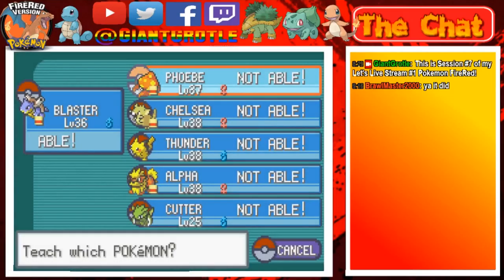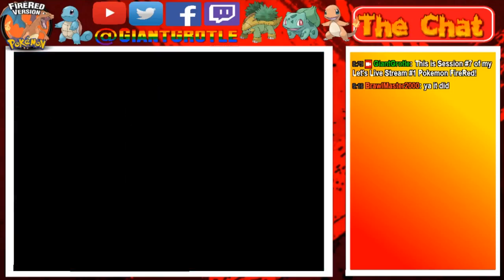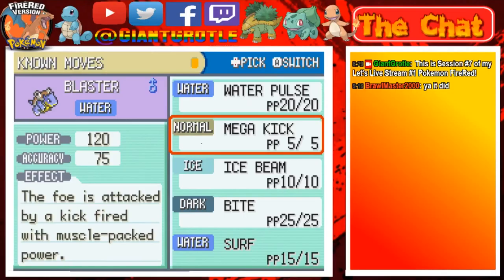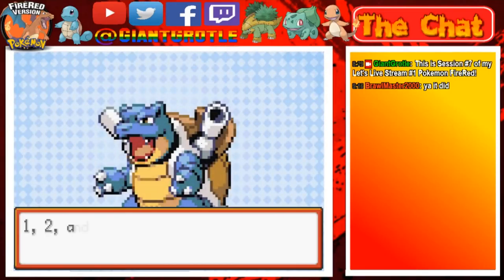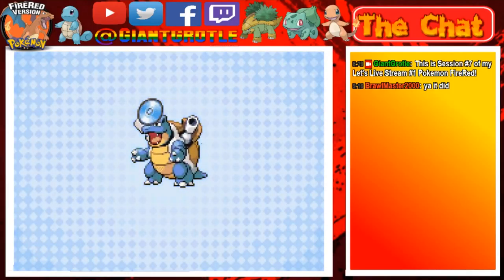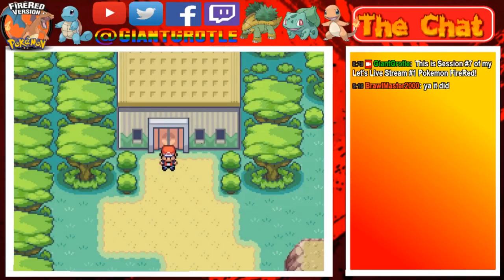We're going to teach Surf to Blastoise. Blastoise wants to learn Surf but he has four moves already — yes, we will delete one. Which one should be forgotten? I'm thinking Mega Kick, because it has 120 power but only 75 accuracy. But Surf has 95 power and 100 accuracy, so I'm gonna get rid of Mega Kick — we don't need Mega Kick anymore. Blastoise forgot Mega Kick and learned Surf. Awesome! So let's go actually catch some more Pokémon.